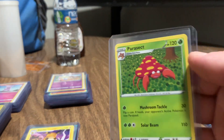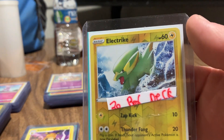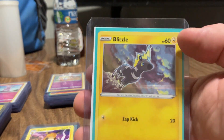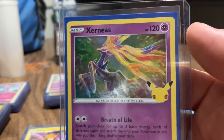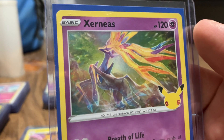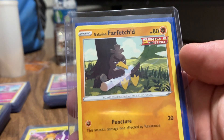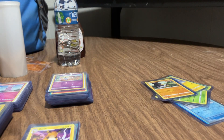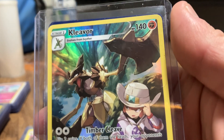Here's Parasect. And Paras. Electrostrike. And a Blitzle. 25th anniversary Xernea. Far-fetched - looks pretty disappointing there. We're not judging anybody - this is Kecleon or something. Probably with this Pokemon owner. Another Breadboard.